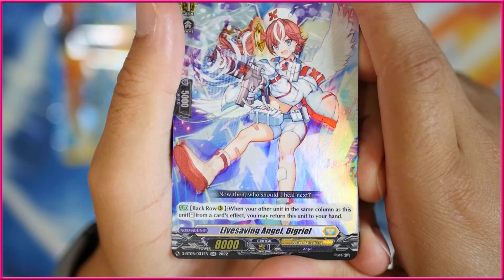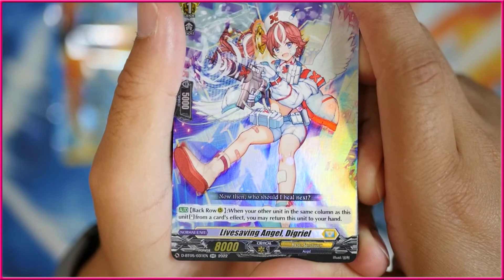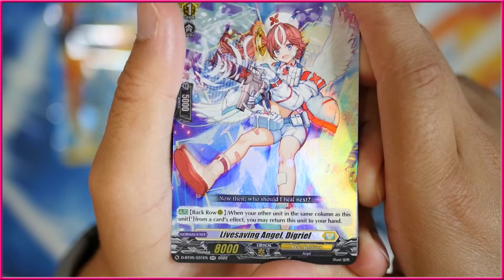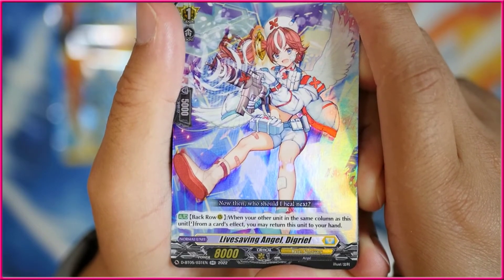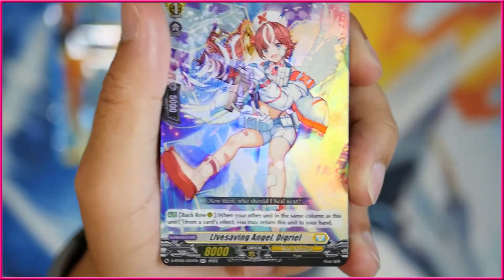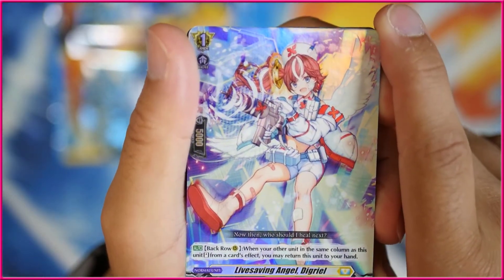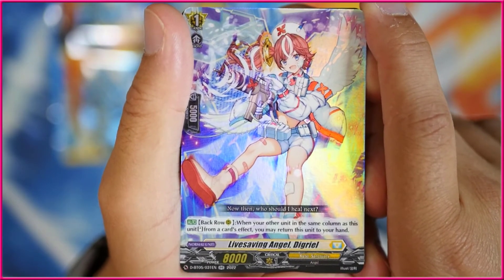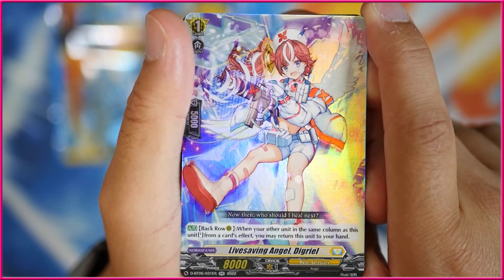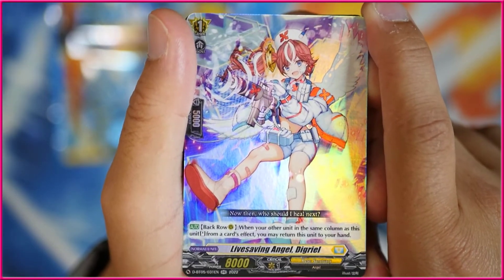Then, finally, we've got a triple rare here in Life Saving Angel Digeriel. When your other unit in the same column as this unit stands from a card effect, you may return this unit to your hand. Not really sure what the point of this is — Thegra's effect, the Light Thegra, lets you discard to stand a unit, but I already paid the discard cost. So I guess this refills your hand, but I don't really want it in my hand. I would rather use it as a booster for that unit that stood.